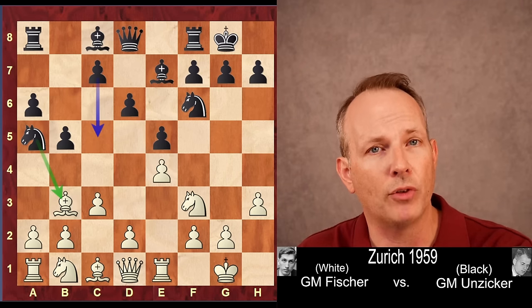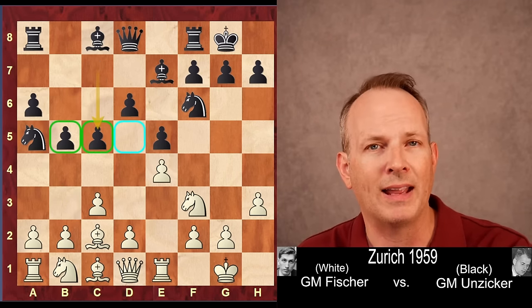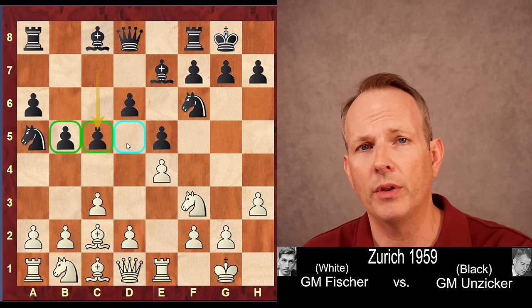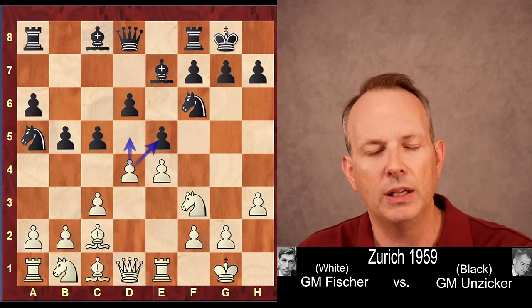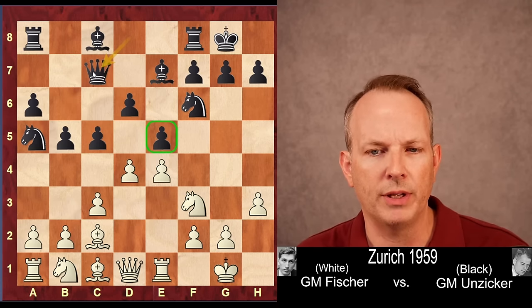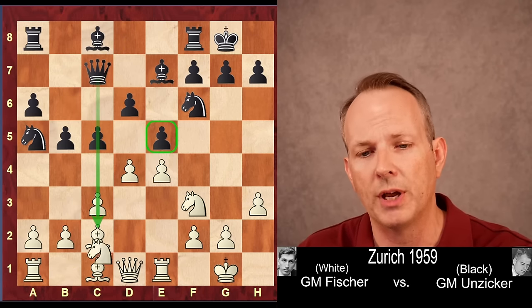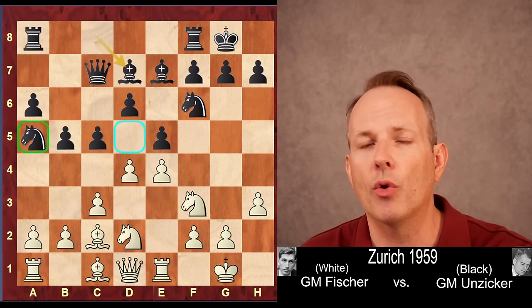Knight to a5, going after the bishop and clearing the way for the c-pawn to advance. Bishop c2 and c5. Black gains space. The only downside is he does leave a hole on the d5 square that Fischer might be able to put a piece in later. d4, expanding in the center. Queen to c7 — the queen adds more defense to the e5 pawn and can also potentially play down the c-file. Knight b to d2, bishop to d7 — basically the main line of the Chigorin.